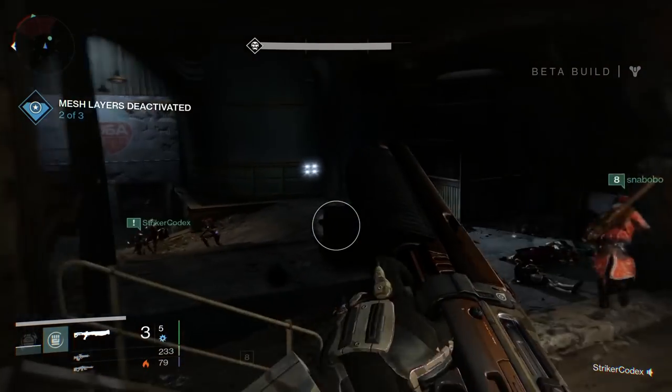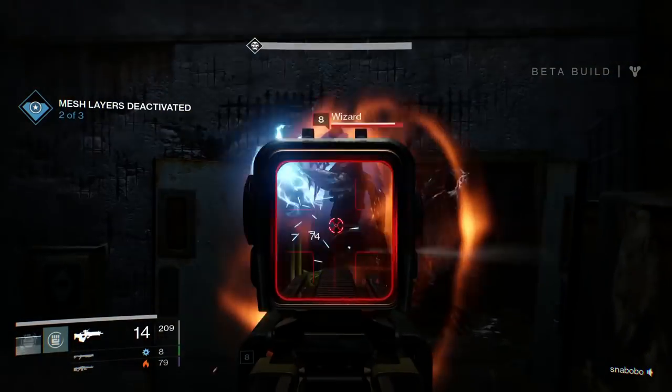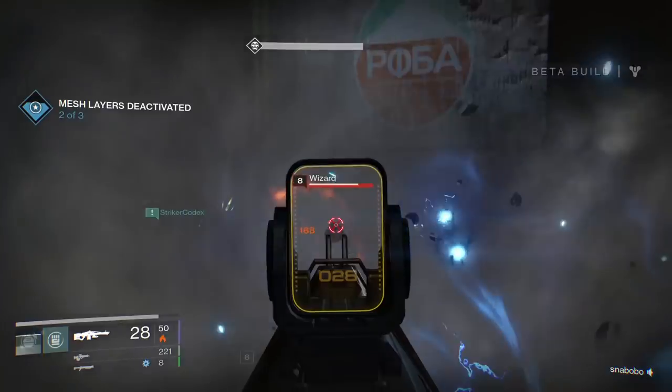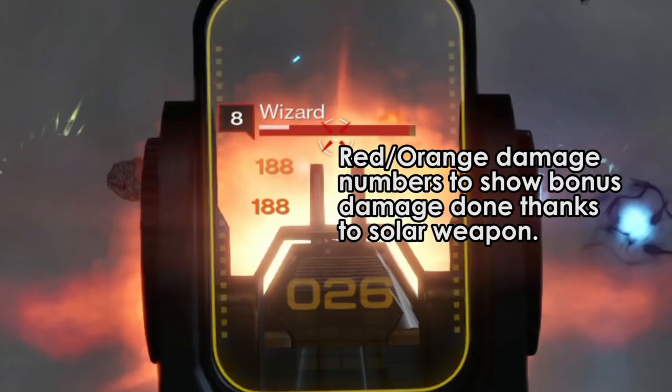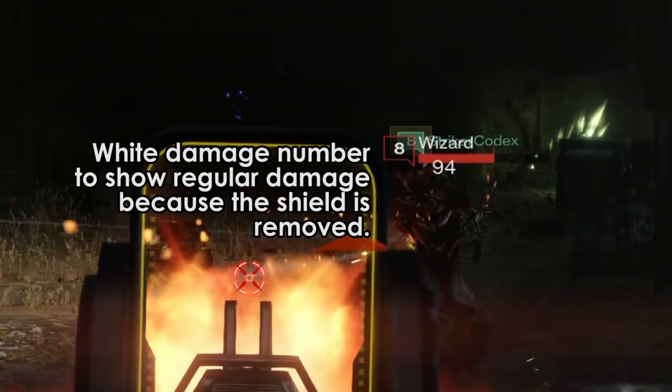The other example in the beta was the Hive Wizard. The Hive Wizard has a red shield, which means their shield is weak to solar damage, and you will deal bonus damage to the Hive Wizard's shield if you are using a solar weapon. Once the shield is removed, all bonuses with the solar weapon go away, but now you can get headshots on the wizard to bring it down faster.